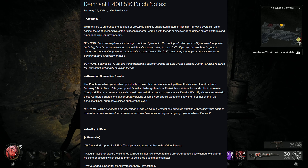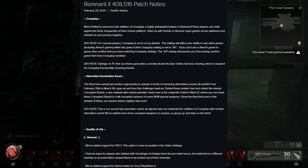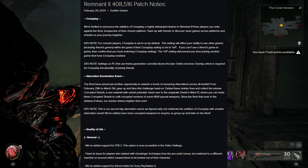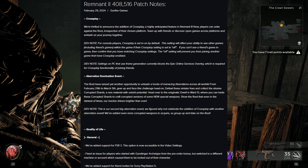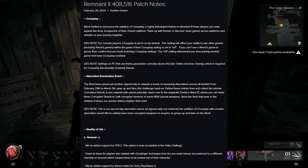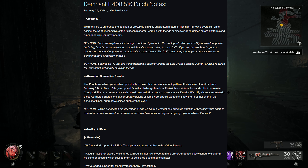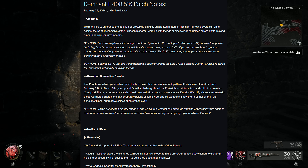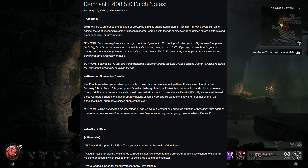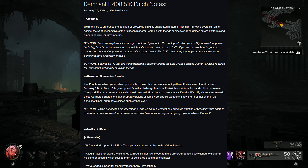Moving on to the Aberration Domination event: the Root have seized yet another opportunity to unleash a horde of menacing aberrations across all worlds. From February 29th to March 5th, gear up and face this challenge head on. Defeat these sinister foes and collect their elusive corrupted shards — a rare material with untold potential. Head over to the enigmatic Dwell in Ward 13 to trade these corrupted shards and craft corrupted versions of some new special weapons. This is their second big aberration event, celebrating the addition of crossplay.